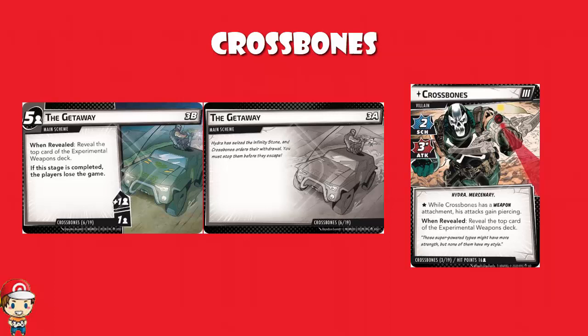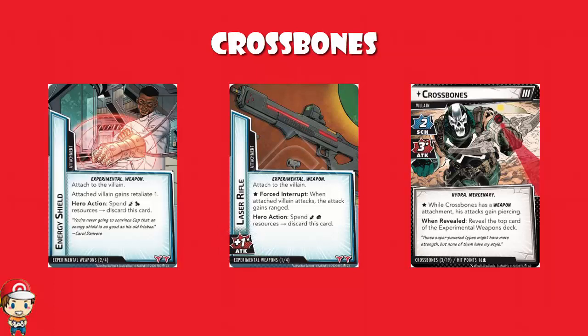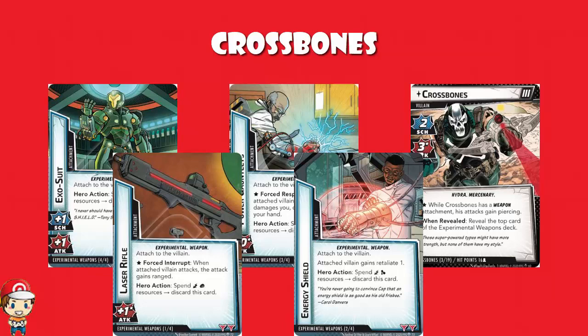These experimental weapons are big. There are four in total. Laser Rifle gives plus one attack and gets ranged, i.e. any attacks on a villain will ignore retaliate. Energy Shield, also attached to the villain, gives them retaliate one — when you attack, you take a damage. Power Gauntlet: after the villain attacks and damages you, you discard one card from your hand. And Exo-Scoot gives one scheme and an extra one attack. Add them all together and that's an extra two attack, an extra one scheme, ranged, retaliate, and you discard a card from your hand when you take damage. And these can come into play easier than you might imagine. They've all got ways where you can pay resources to discard them, but that slows down your game plan. This really is what sets Crossbones apart.